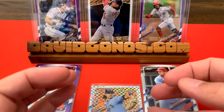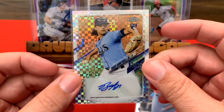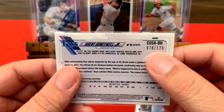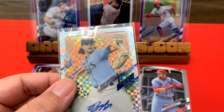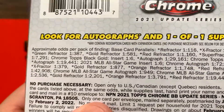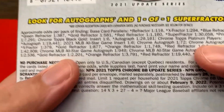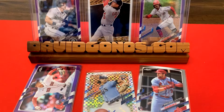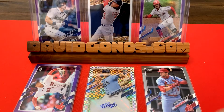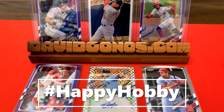You'll notice it's not in a protector because it was a little thicker — it's a sticker auto. But I've discovered this is an x-fractor, one out of 125. I looked up the odds on the back of the box — one out of 385 for an autograph x-fractor chrome autograph parallel. Actually, one out of 379. I said it wrong, but that's pretty good. One out of 379 — heck yeah, I'll take it. And it's a Ray — I like it. It's fantastic, I'm happy about it. If you want to take a look at some of my other box breaks, check out these videos and have a happy hobby.